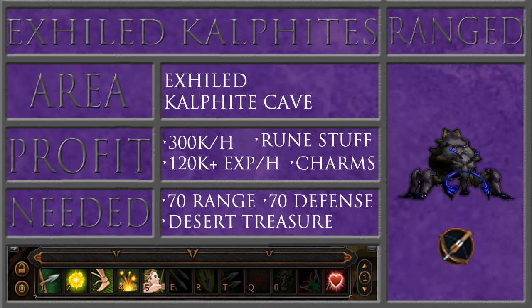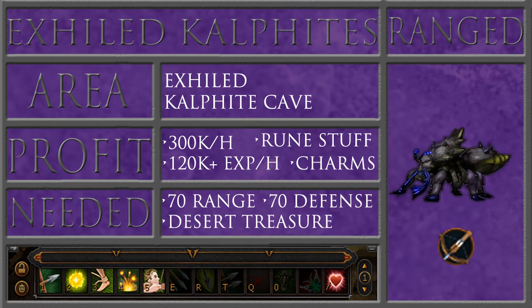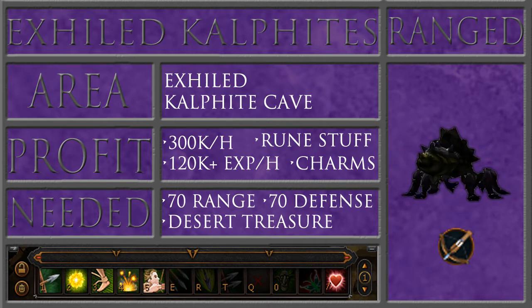I'd recommend at least 70 Ranged and 70 Defense. You can go lower, but then you're not going to be able to kill them as efficiently. I would recommend Desert Treasure being done so you can get there pretty easily. And as always, copy the action bar in the bottom left corner and let's get started.